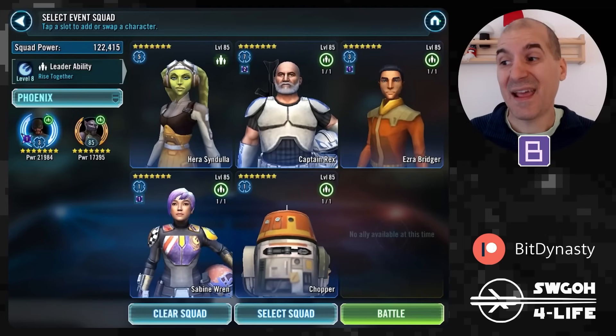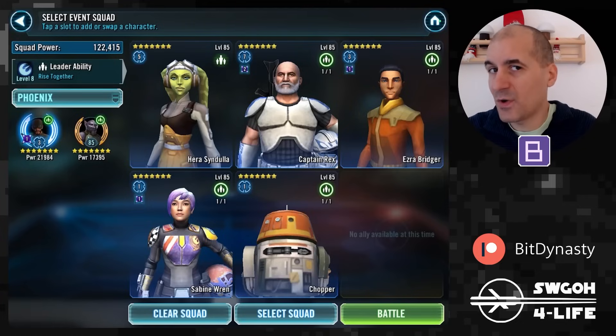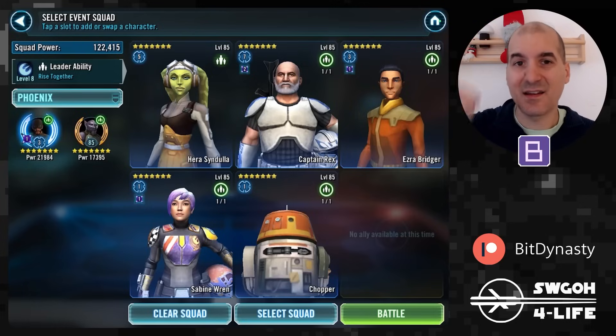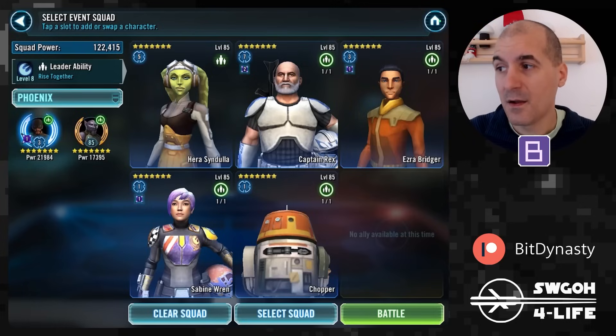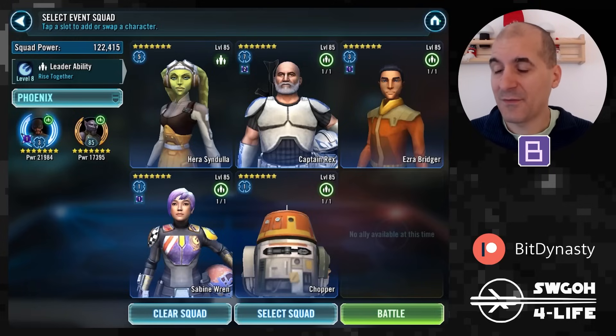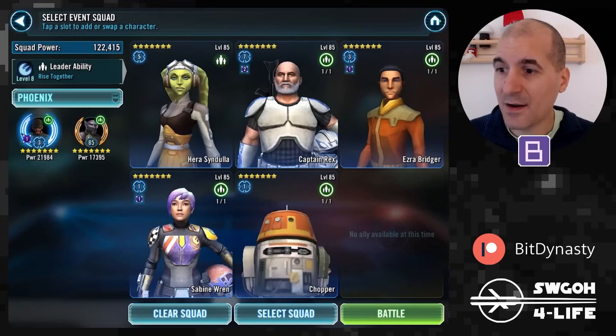You'll need Hera for her leadership, and the other slots depend on what you have leveled up. My Phoenix are slowly getting there. I tried three attempts with Kanan but got nowhere — the enemies aren't applying debuffs, so Kanan's healing synergy doesn't really trigger. As soon as I swapped Ezra in for Kanan, I won on my first attempt. You may need to restart a few times.